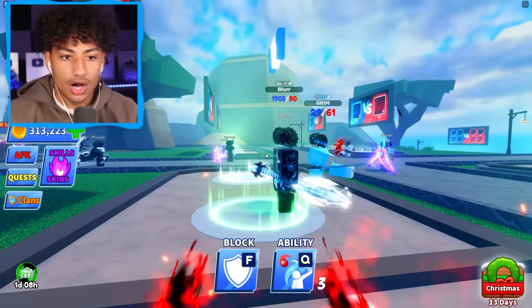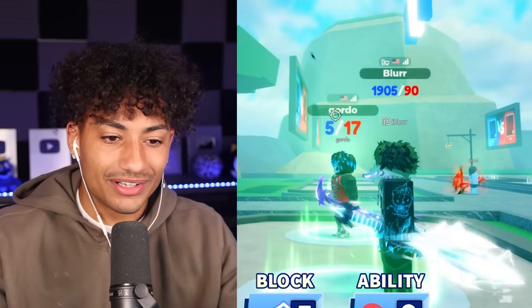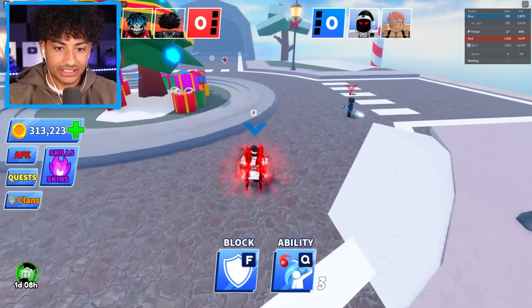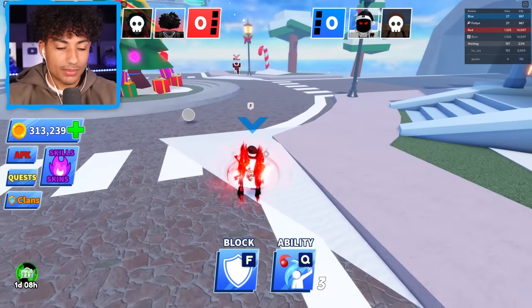Now I'm jumping into 2v2s. This guy is 1905 and 90 — what kind of record is that? Okay, I'm a little scared. We got dribble ability V2, we got this. And his teammate is 5 and 17. His name is Gordo — doesn't Gordo mean fat in Spanish? This guy has 1,500 wins. Oh my gosh, this guy's a sweat. All right, Bolton, no playing around. Wait, is he hacking? My teammate's dead already? Let's kill his teammate. Yes, teammate is dead. Die, Gordo!